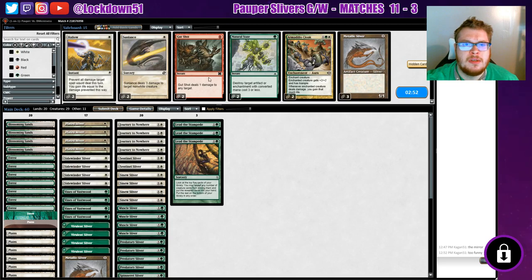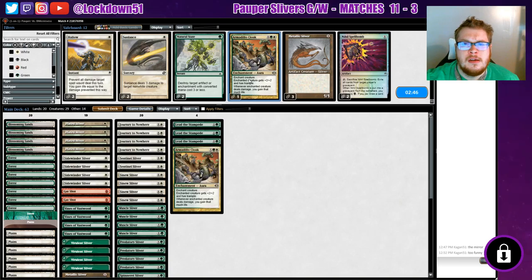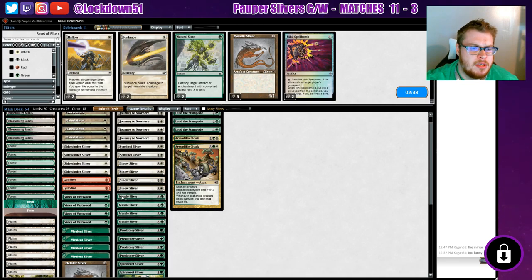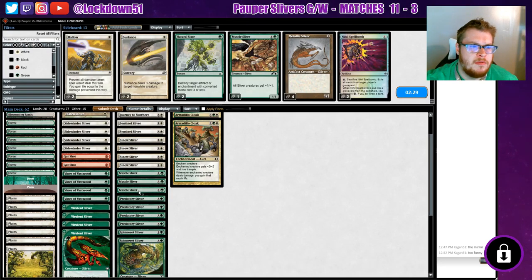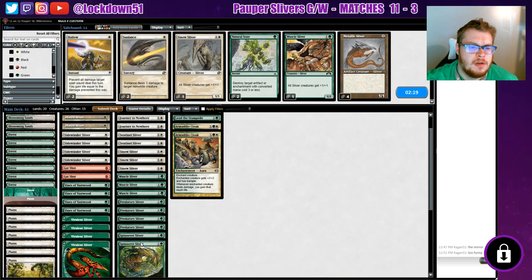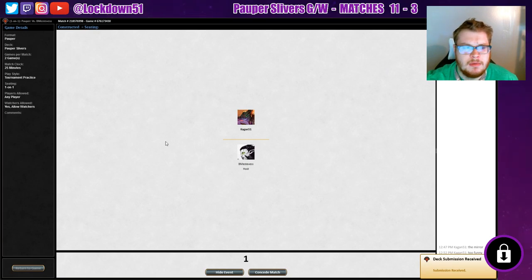So what to do about Slivers — Gut Shot will be all right, Armadillo Cloak to kind of get ahead. Metallic Might even be an option. We want to stay ahead here, so I guess let's take out a couple of our lords and one of our Spinnerets can go. This is fine, I'm okay with this, we'll see what happens.